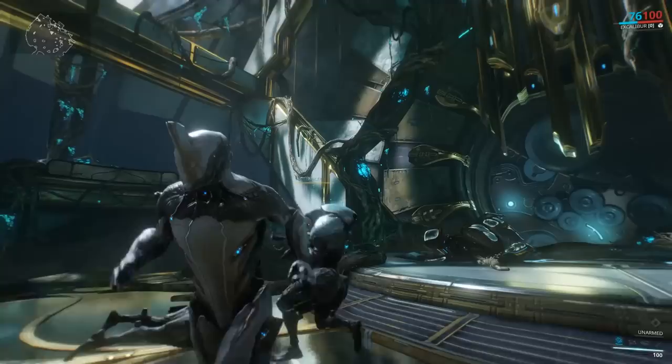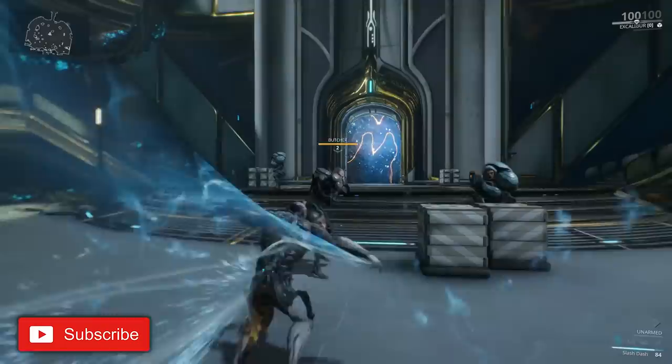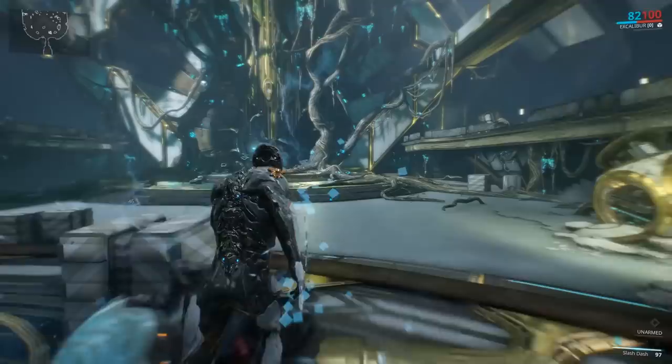As you can see, I'm Excalibur, I'm unarmed, and I only have my first ability to do damage. This is a tutorial stage to get you used to how to play. A few waves of enemies will come through the gate, and killing them will help practice your first ability.